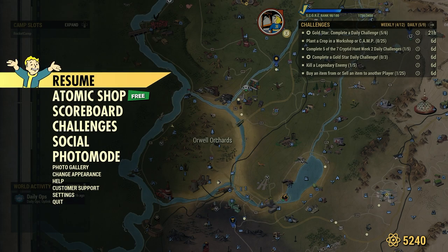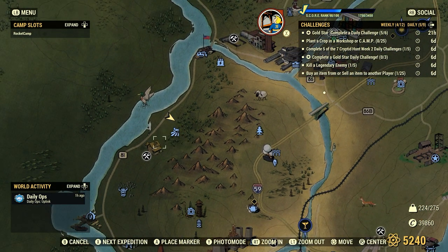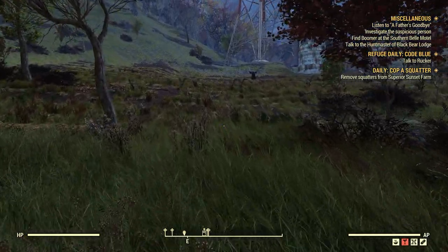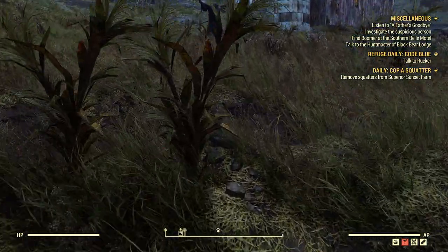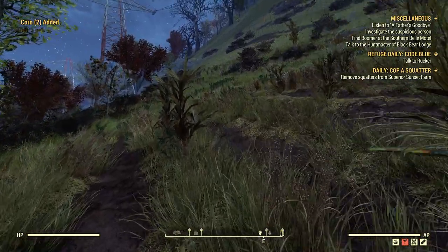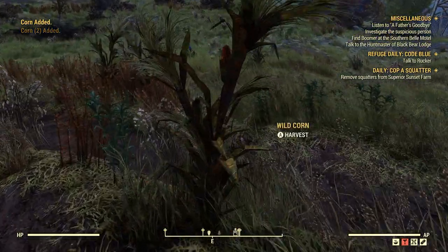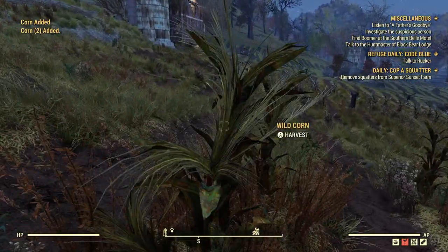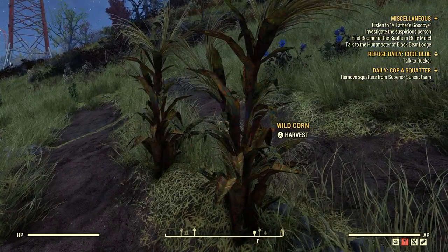If you're a new player and don't have any crops in your camp yet, the best spots to go are right here at Silva Homestead and even down the road at Billings Homestead. You'll need crops and also fertilizer. I like to have corn or razor grain in my camp because you can use them for dailies, weeklies, and alcoholic beverages. Corn and razor grain are definitely some of the best things you can have at your camp.